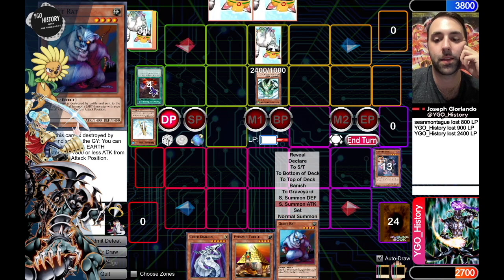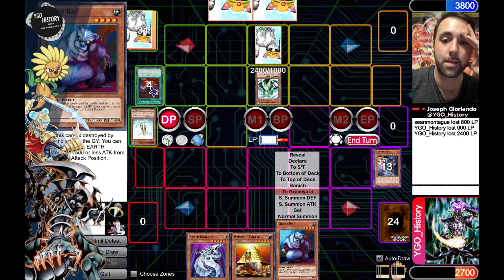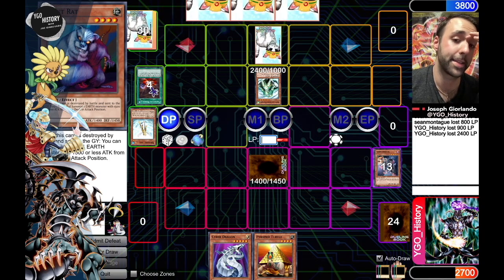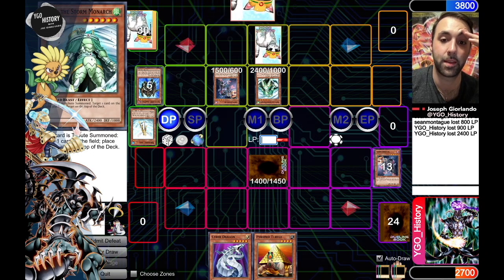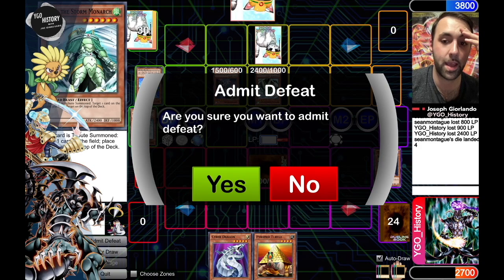The options here are to set the Giant Rat. I think I'm just going to continue to set the Giant Rat — he's going to need to have another Monarch to continue this. I still don't think this is Wing Blast. Yeah, that would be game.